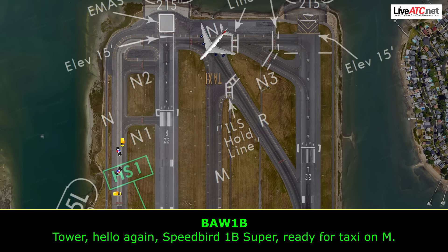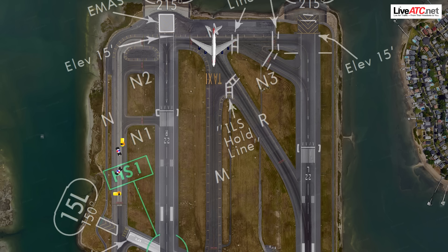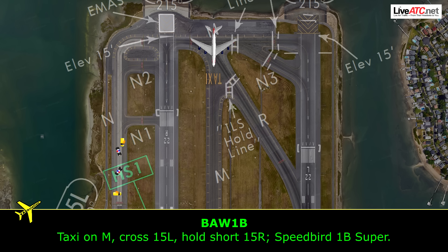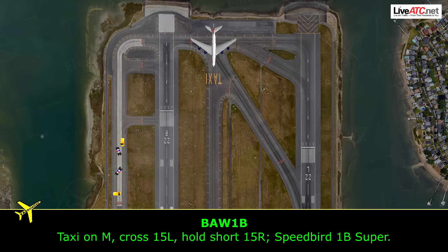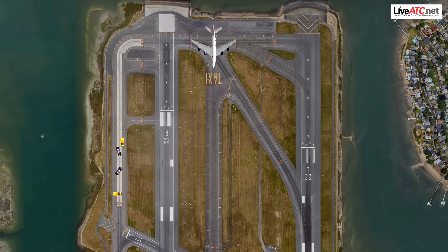Tower, hello again — Speedbird 1 Bravo Super ready for taxi on MIC. Speedbird 1 Bravo Super, Boston tower, taxi via MIC, cross runway 15 left, hold short runway 15 right. Speedbird 1 Bravo Super, taxi on MIC, cross runway 15 left, hold short 15 right.